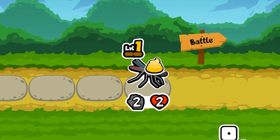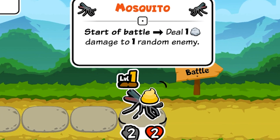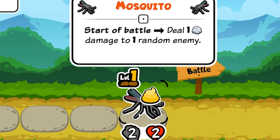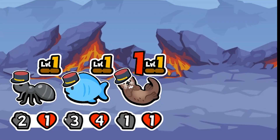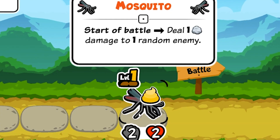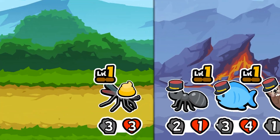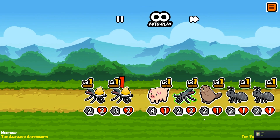Now it's time for the mosquito, an average-stated 2-2 unit, with the interesting ability to deal 1 damage to 1 random enemy, scaling the amount of enemies hit as it levels up. Early game, this ability can absolutely destroy entire teams, killing ants and pigs, and a lot of times all you need is that 1 extra damage to win a round. However, it's RNG, so sometimes it's literally a completely useless ability.